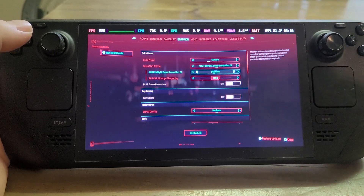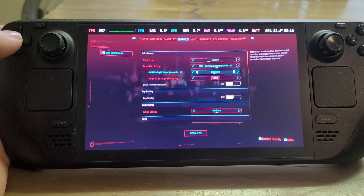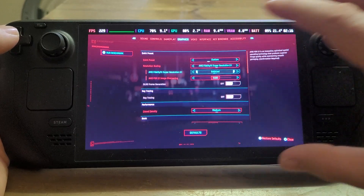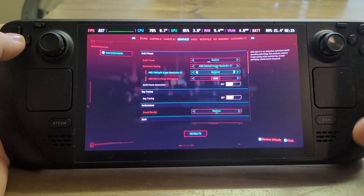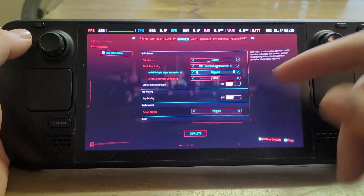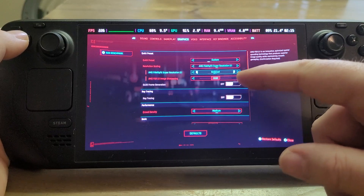Obviously, what happens with upscalers is that depending on the quality of the upscaler, you could lose some quality as it upscales. But as these upscalers like DLSS or FSR get better, the quality gets better and better. The beauty with the Steam Deck screen is that because it is so small, some of those imperfections that you might have you don't actually see. So normally FSR is set to balanced.